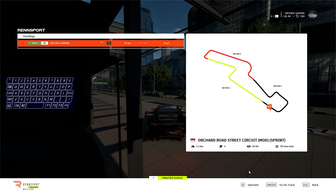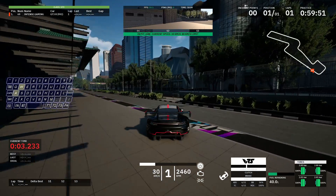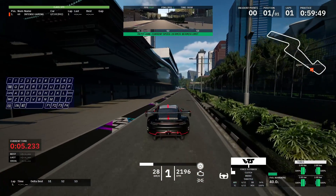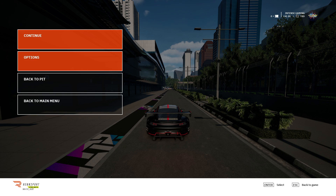Start up a test match, find out what is not working as it should, note down the points or just keep them in mind, and open up the settings. To open the settings, press the Esc key on your keyboard and go to Options.